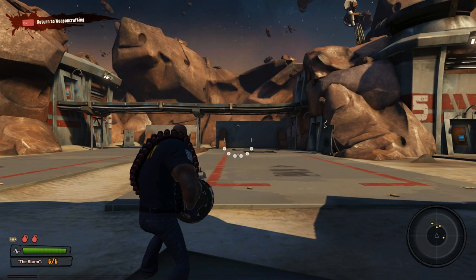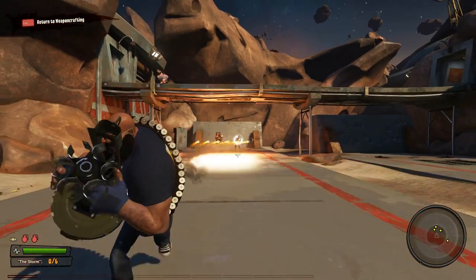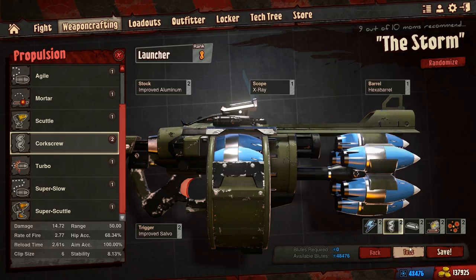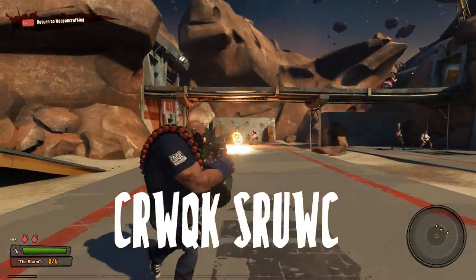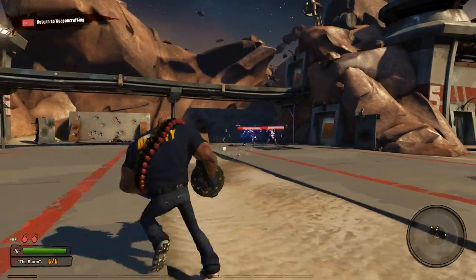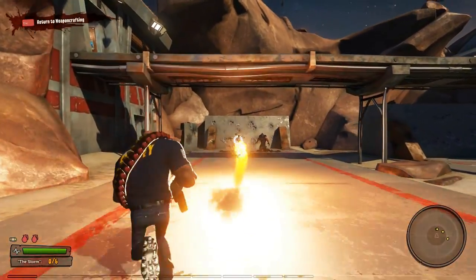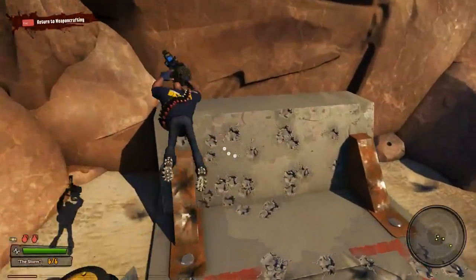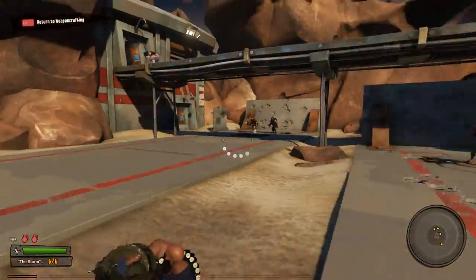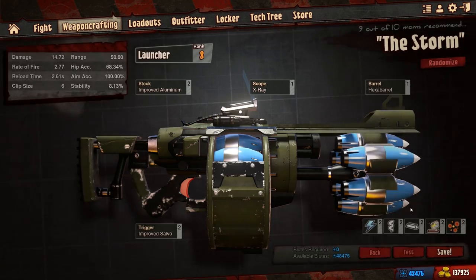The key to this weapon, aside from Salvo — Salvo's my favorite rocket trigger, I love that — the key to the Storm probably has to be the corkscrew. What corkscrew does is, as you can see here, if I don't use corkscrew, all the rockets are kinda spread out across the surface. But with the corkscrew, you can annihilate your enemy — one enemy or multiple enemies — and it's just way more centered. It's all very compact yet you fire six rockets. The way Salvo and corkscrew interact is just awesome.